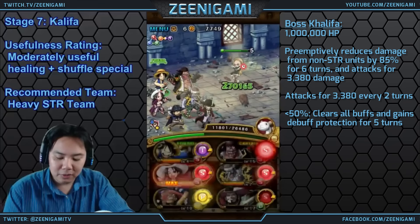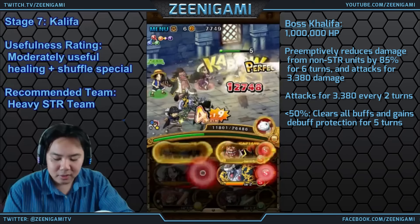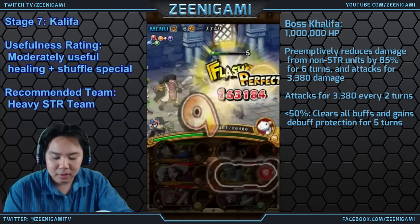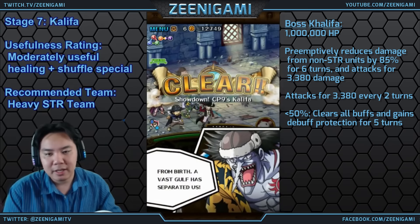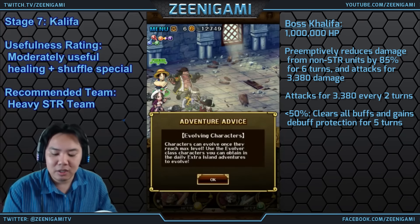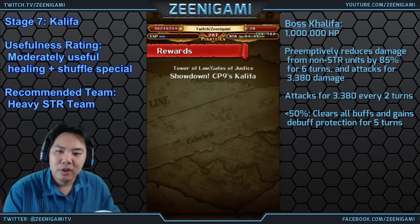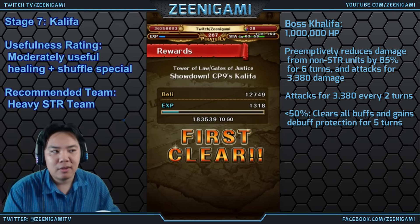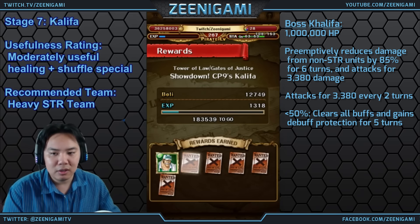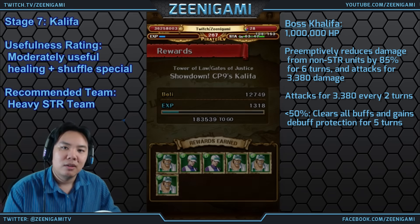You can use a full strength team, or you can swap out Mihawk for a Doflamingo — Doflamingo is probably your best bet to really get your bang for your buck. If you're bringing a Gear 3 friend, a million health really isn't that much. Piece of cake. Khalifa herself has a moderately useful special: it heals and shuffles your orbs. The heal is 6 times her recovery every turn for 3 turns, and she has about 300 recovery, so it's a decent amount of healing with a shuffle ability, which is always useful.